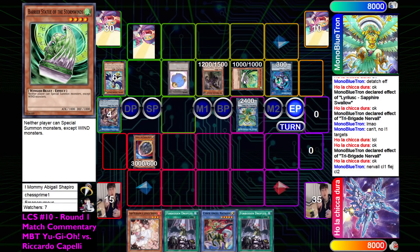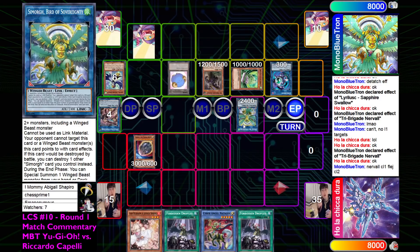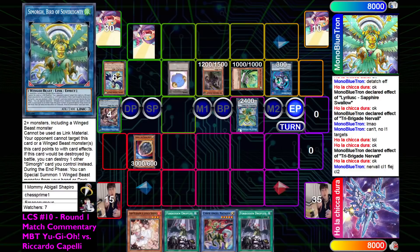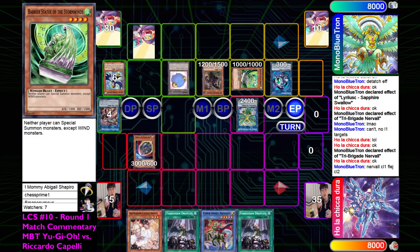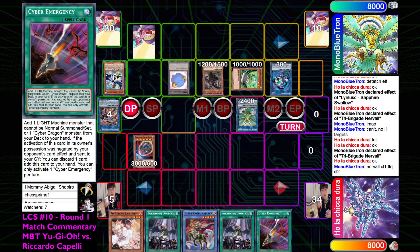That is going to be hard. Ashing the Simorg's Sovereignty probably would have been good, right? But to be fair the rest of the hand is so bad that I don't think it matters - it just depends on what the top deck is. Honestly, Ashing the Sovereignty makes it so that any Drytron top deck wins here. For turn, the top deck is going to be Emergency. So it has to be an actual Drytron spell because of Anti-Spell - yeah, so that's going to cut this off.